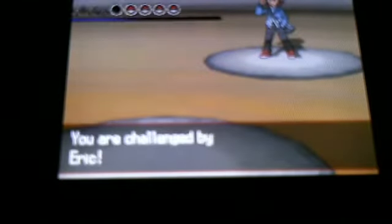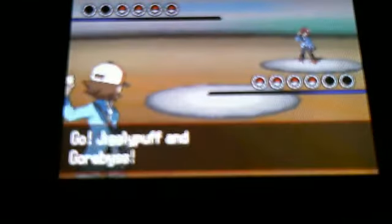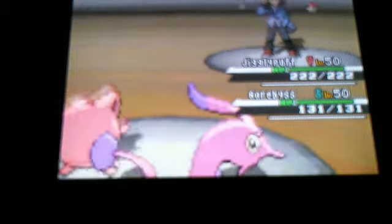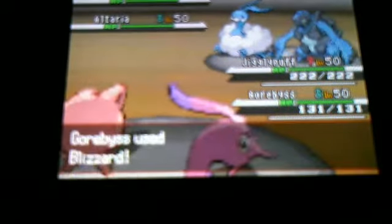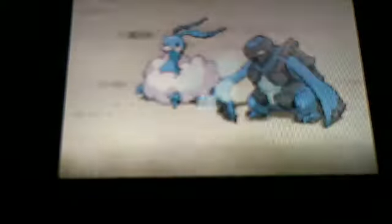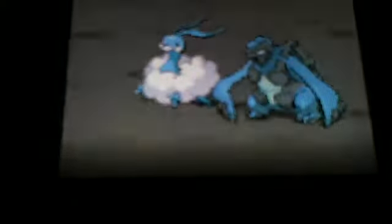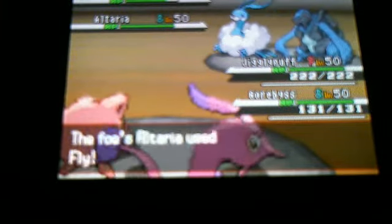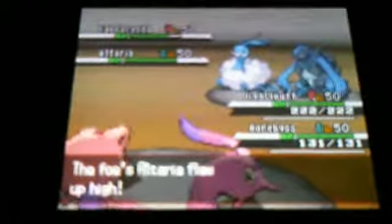In this battle, I'm challenging Eric, some guy on random matchup, and I'm going to send out Jigglypuff and Gorebice. Jigglypuff to keep Gulp and Gorebice to set up Shell Smash, which will epically fail later. This is a 10-turn long battle, and I try to use Blizzard. Altaria avoids the attack, and you will see the whole battle. Altaria will avoid every single Blizzard I try to do with this thing.